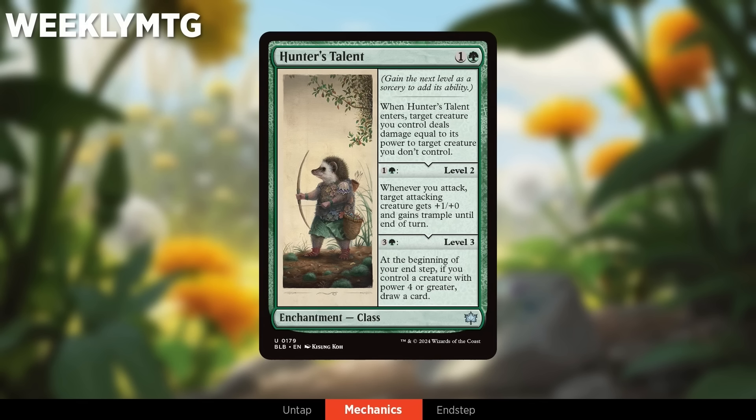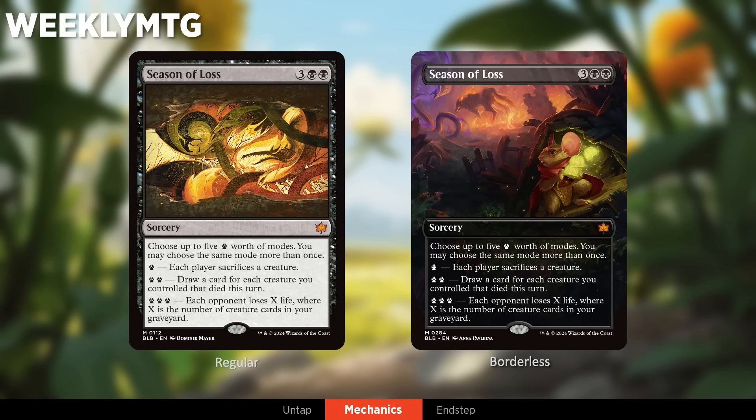Next up, one of the coolest cycles in the set — the Seasons. There are five of these, all Mythic. Let's look at Season of Loss. You can make players sacrifice creatures, draw cards for creatures that die, and make people lose life. The paw print system works like currency — you get five points, and depending on how powerful each ability is, it costs an according amount. The three-point ability is the most powerful and the only one you can't choose multiple times. These are similar to Commands from Brothers' War — big, modal effect cards — but with more customizable ability.